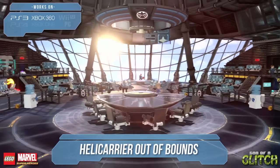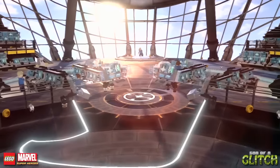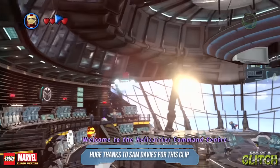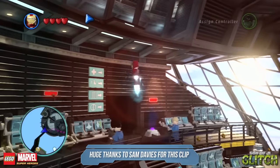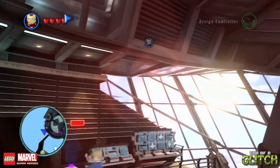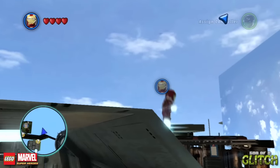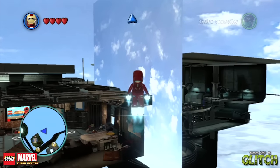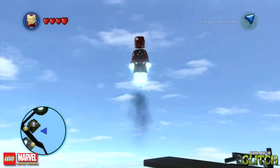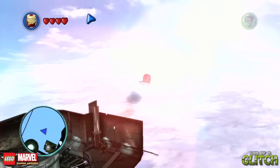Let's kick things off aboard the Helicarrier, where we can easily get out of bounds. You can do this glitch fairly early in the game, and you'll need a flying character, so we'll use Iron Man. In the control room of S.H.I.E.L.D.'s Helicarrier, if you fly up to this compartment-like area to the left side of the room, you can fly into this opening. Flying around inside here, you'll quickly realise you can go straight through this wall — no messing, no special setups, you can just fly straight through it without any resistance. It seems somebody forgot to close it off with any solid collision detection, and so now you're able to fly outside the inside of the Helicarrier.